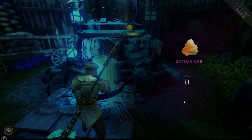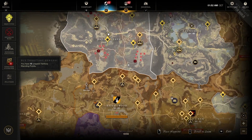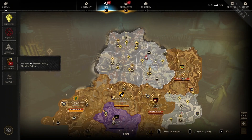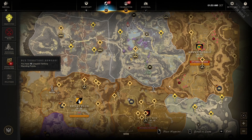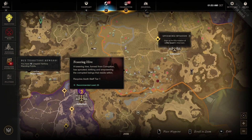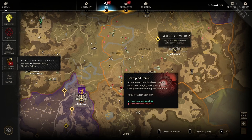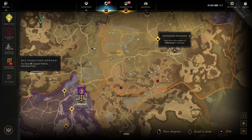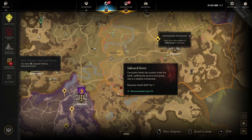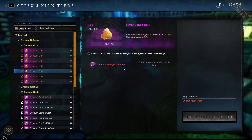Next is the Amethyst Gypsum — this one's a bit more complicated because you need seven of them. They come from corrupted breaches: any corrupted portal on the map, whether major or minor, regardless of level. I did several level 25 portals and level 65 portals and found it was about a 25% drop rate. You'll need to go around closing portals to collect the seven shards, which takes a while, but it earns you an additional Gypsum Orb — meaning one additional expertise upgrade every single day.